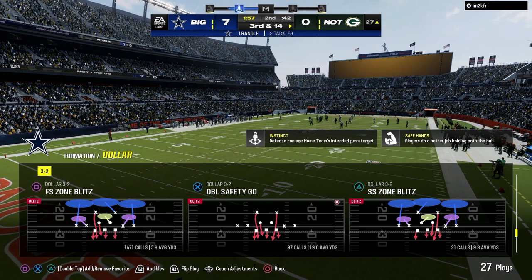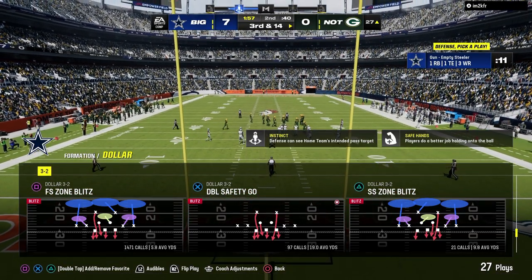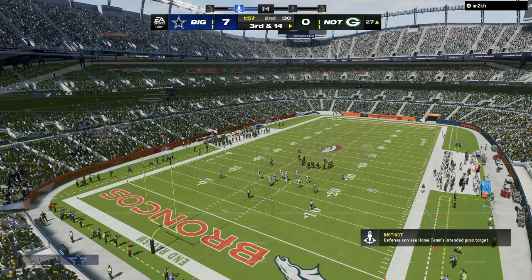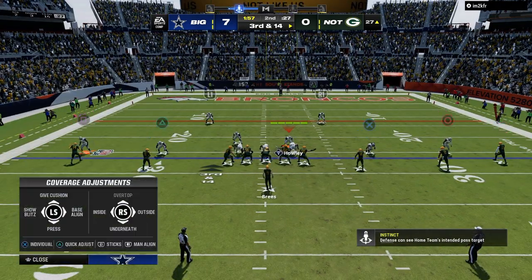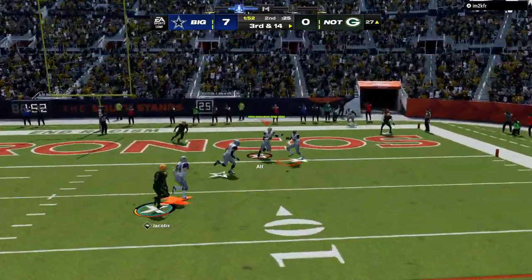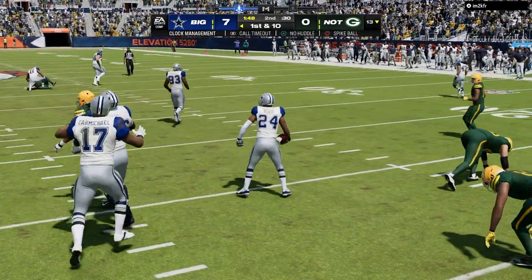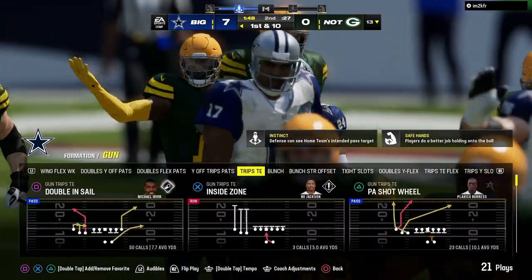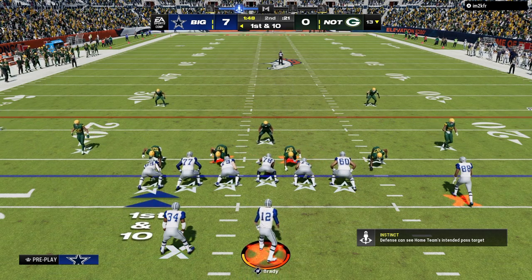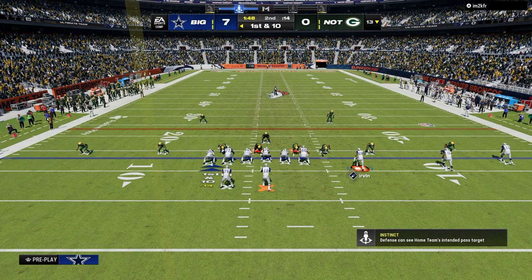The second advantage the defense has in Madden is unpredictability. The ability to not be predictable in your coverage is so important. If you are not unpredictable, it is way too easy for the offense — because the way Madden is made, if the offense knows what the defense is doing and they are a semi-competent Madden player, they will win every single time.